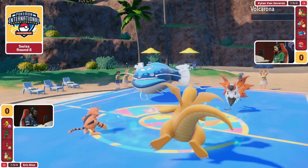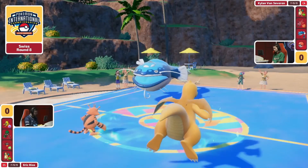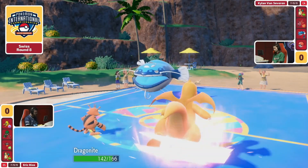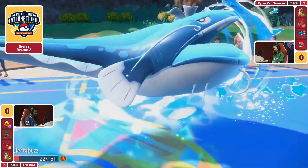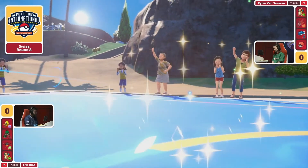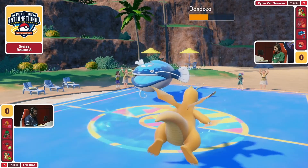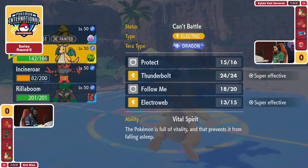Eric is finally going to get rewarded with this Dragonite. Having that speed boost gets a chance to go for a Scale Shot before Volcarona or Dondozo get to move. This is paying dividends to why you need to position this Dragonite rather than bring in a Rillaboom — the real issue was this Volcarona support. As the Electabuzz finally goes down, it does allow Eric a free switch-in and we know Covert Cloak is knocked off right now.